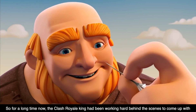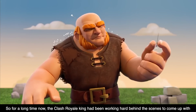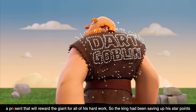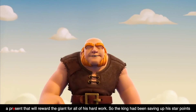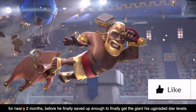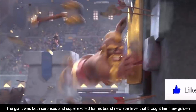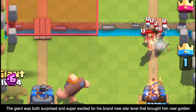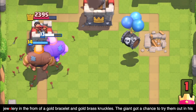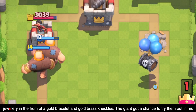For a long time, the Clash Royale King had been working hard behind the scenes to come up with a present that would reward the Giant for all of his hard work. So the King had been saving up his star points for nearly two months before he finally saved up enough to get the Giant his upgraded star levels. The Giant was both surprised and super excited for his brand new star level that brought him new golden jewelry in the form of a gold bracelet and gold brass knuckles.